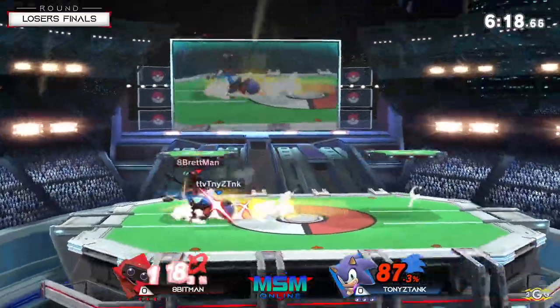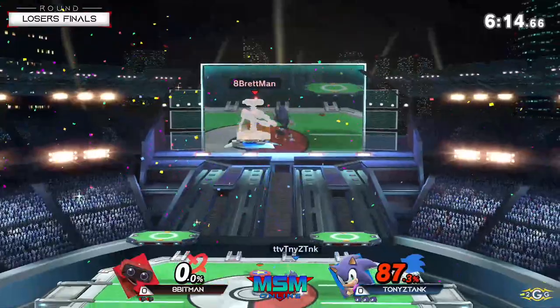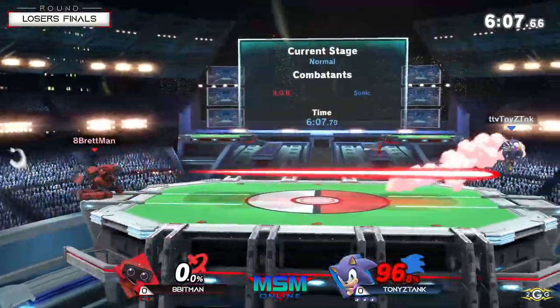Apenman feeling himself here. If he was able to get that W over Keyrash when he saw him lose his quarters, he definitely looks a little more confident against Tony the Tank. But Tony confirming that spin dash into forward air is definitely halting Apenman a little bit on his momentum.